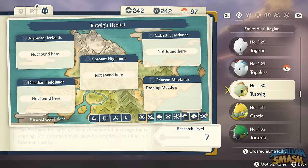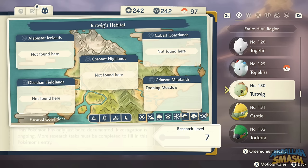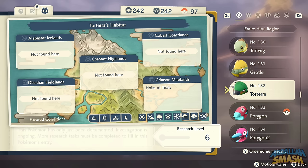Turtwig has a dedicated area called Droning Meadow — he's literally the only Pokemon in that area. Evolve him into Grotle normally. There's an Alpha Torterra in the Home of Trials, so catch that to save time evolving.